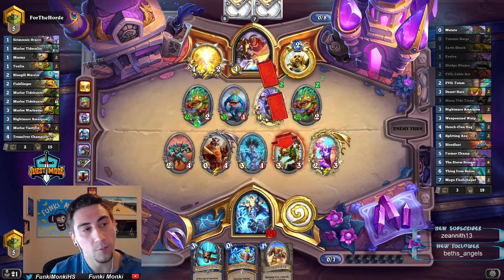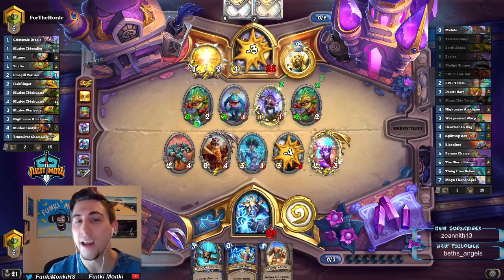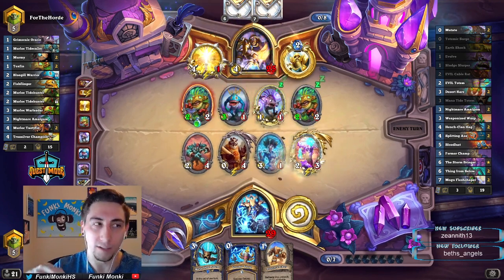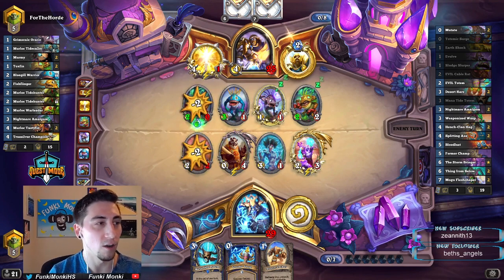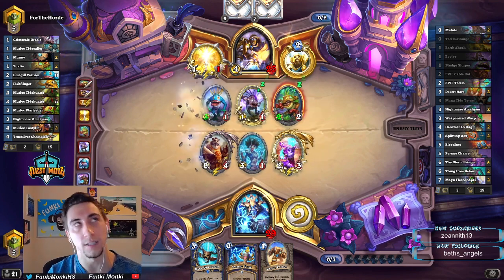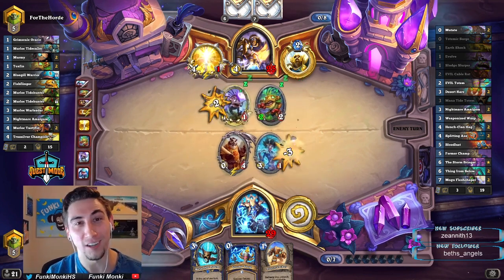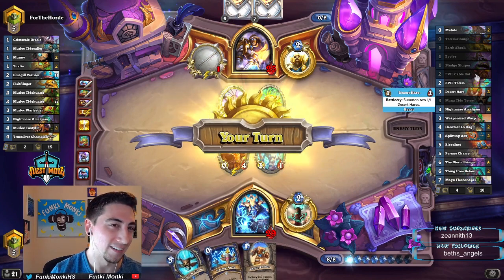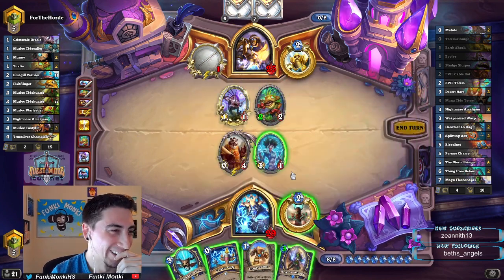Yeah, I think the original dungeon run was awesome because it was free, it was unique, it was a first-time thing. But then every single expansion afterwards they've done the exact same thing but with just new cards. So it's like — cool, I'm doing some more crazy combos, but I've already done crazy combos. And then they're charging us for them too. Now we draw Mogu — dang it.